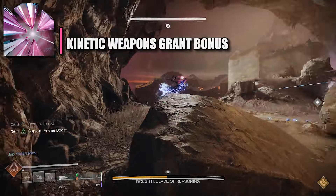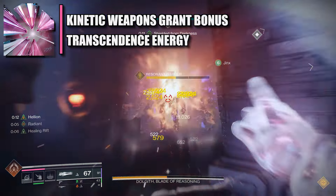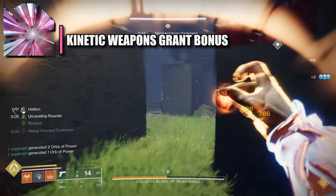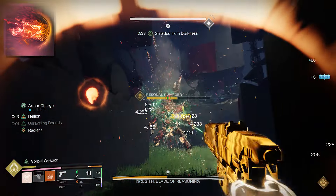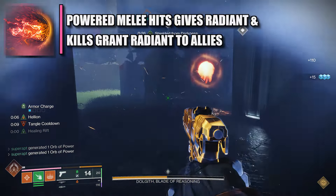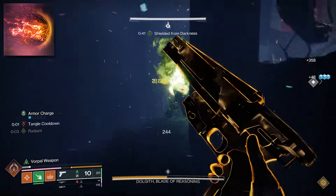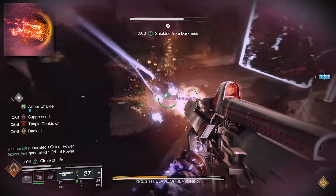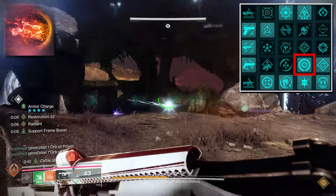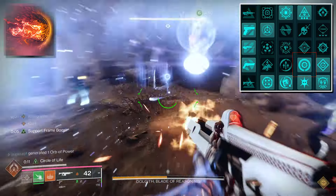The first fragment is very good for our kinetic power weapon, and it's called Facet of Grace. Whenever you defeat a target with kinetic weapons, it grants you bonus transcendence energy. Defeating targets with your super grants you and your nearby allies bonus transcendence energy, but you get minus 10 resilience. The second fragment is good for our aspect and melee — specifically Lightning Surge. Powered melee hits against targets makes you radiant. Powered melee final blows makes you and your nearby allies radiant, but you get minus 10 strength. The cooldown for radiant for this fragment is five seconds, but we can increase it with the seasonal artifact perk called Radiant Orbs — while you have a solar or prismatic subclass equipped, picking up an orb of power makes you radiant for 10 seconds.